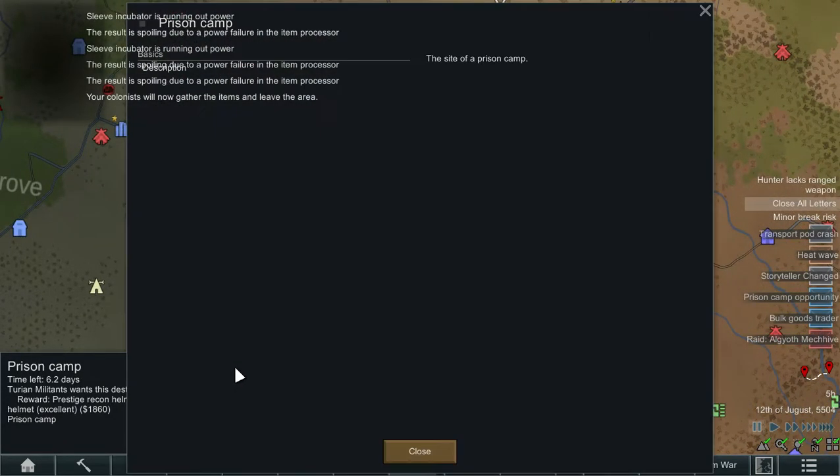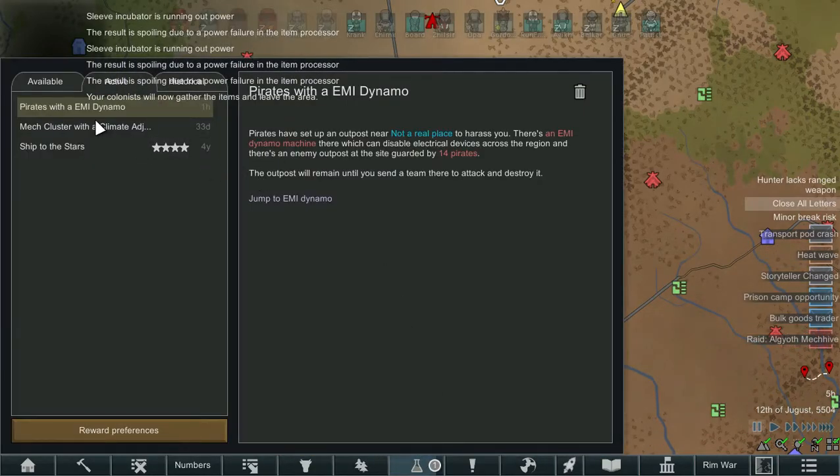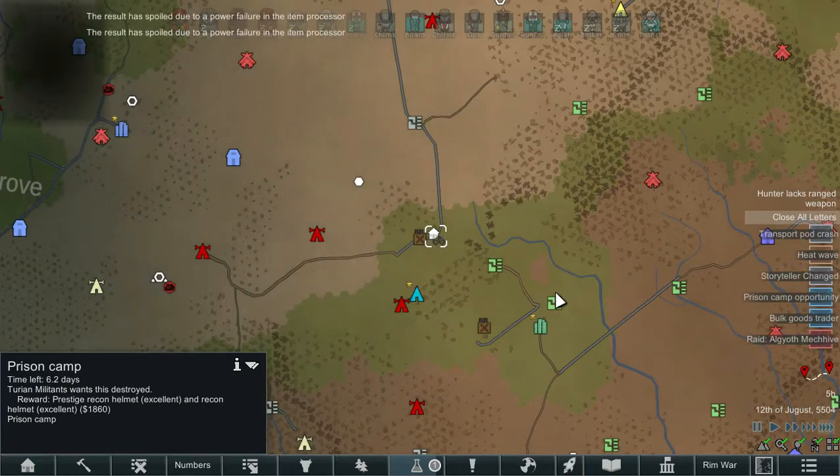There's a prison camp as well. The Taurian militants want it destroyed - reward is prestige recon armor, excellent quality, and a recon helmet excellent quality. We can just go in, bing bang bosh, and do that since we're going to be right next to it. Then we get a bunch of tech.